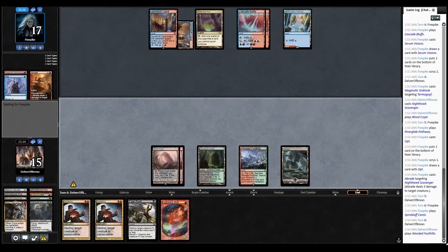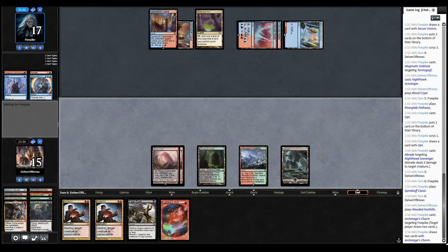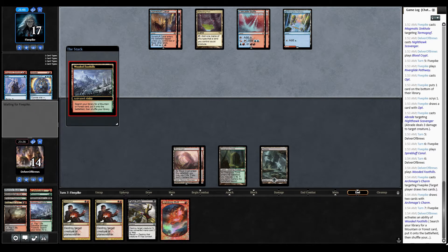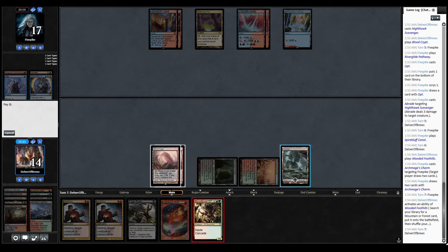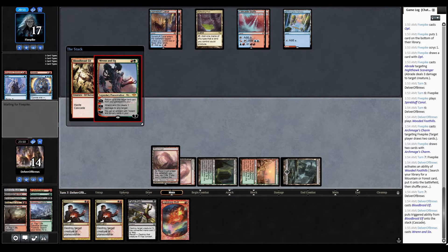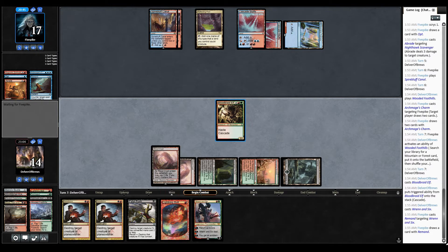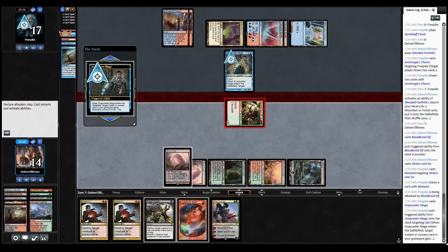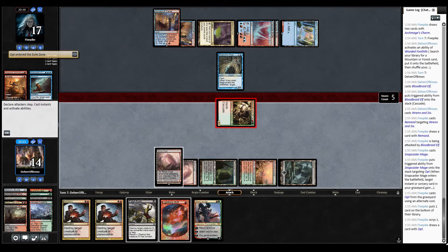Now I'm top-decking trying to get a creature, which is painfully annoying. With that much mana open, I know that I'm running into removal. They're going to Remand. Bubbler will come in for three if it survives — it does not. It's going to get bolted — or not. Okay, well, I thought it was.